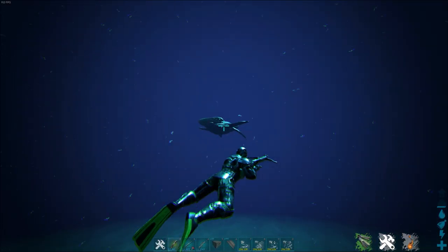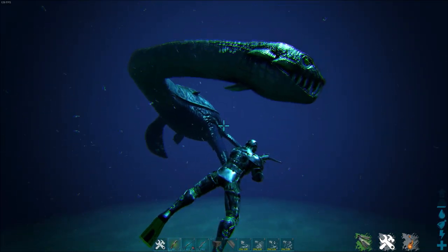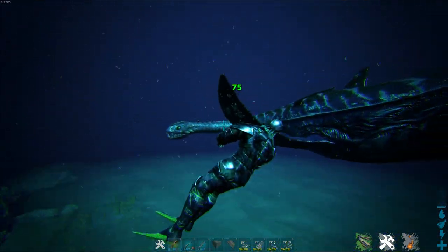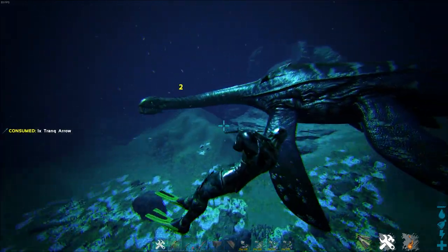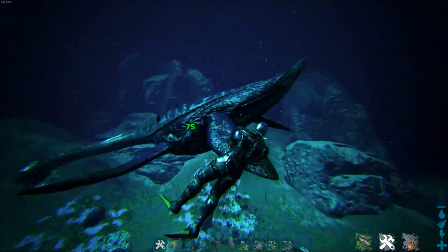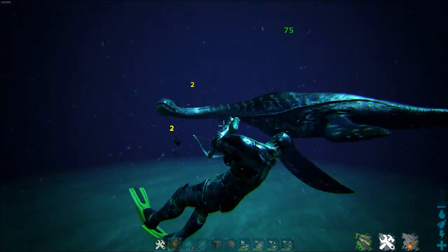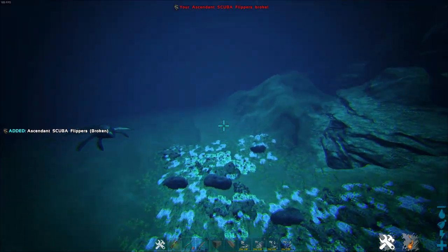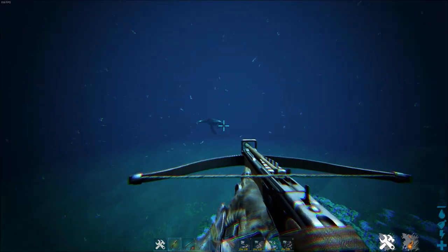For many deep sea creatures you can also use a strategy with flippers — just use the turning circle of the creature and knock it out. But the Plesiosaur has a very very long attack range, so this strategy sadly doesn't work for the Plesio. Just in case you were thinking of this — I explained it with the Mosasaurus for example — but it does not work for the Plesio. Keep this in mind, very important.